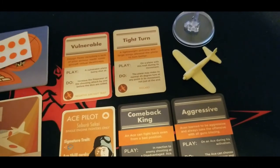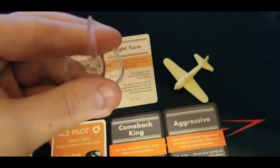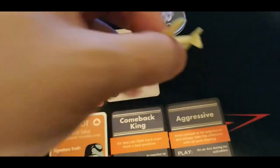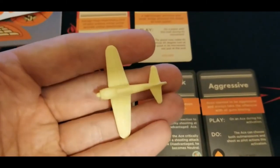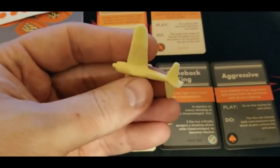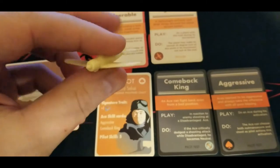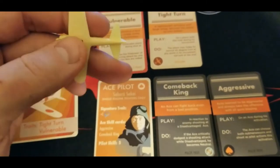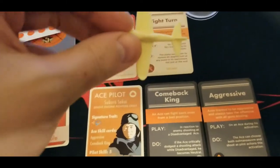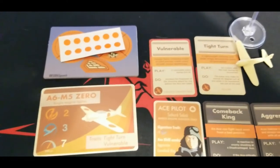Moving on to some of the smaller stuff - we get some stickers if we want to use them for markings on our planes. Speaking of the plane itself, we get our flight base with the advantage system. And then the model itself - we get our wonderful Zero here. Really good detail from Warlord. Easy, nothing to worry about - no warpage, no flash, really just maybe a teeny bit of mold line stuff to work on, but really good overall.